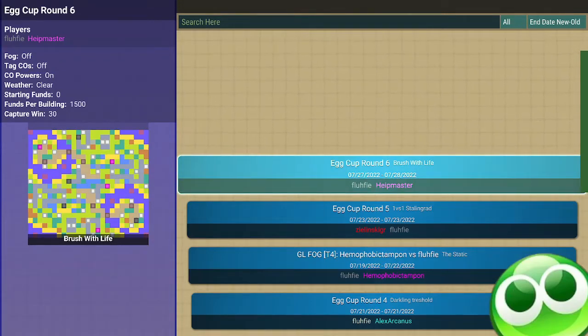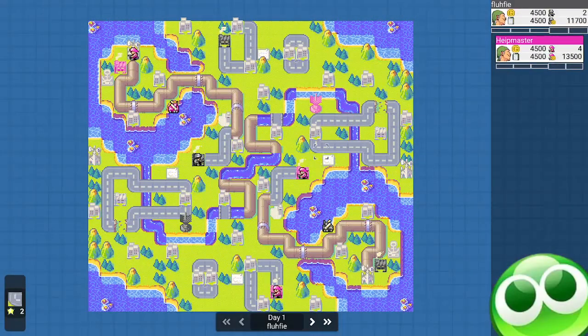This is the Egg Cup round 6. This map is actually a copy of a different map, but with the HQs replaced with labs. The reason for this replacement is we're going into semi-high funds, so income per property is 1,500 instead of 1,000. The HQs were removed and replaced with labs to not give player 1 too much of an income advantage — a first turn advantage of getting money first.